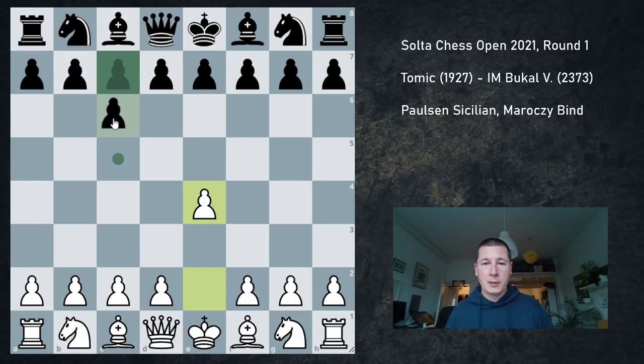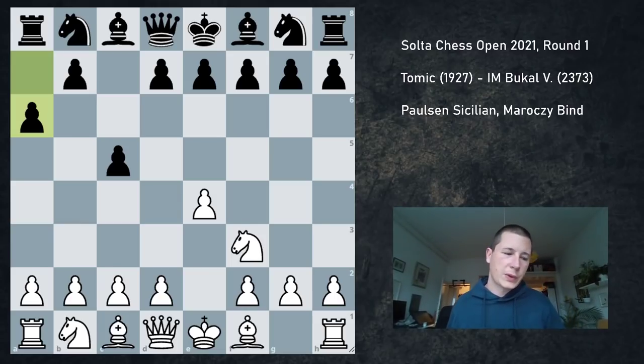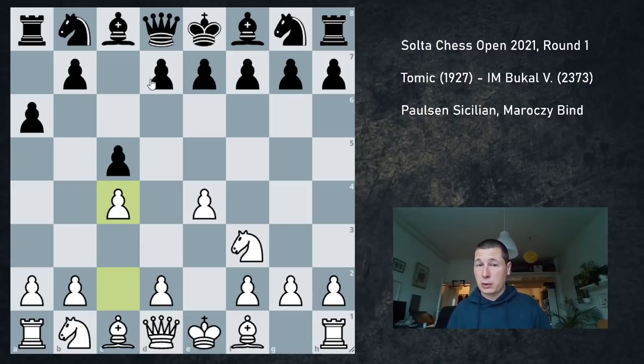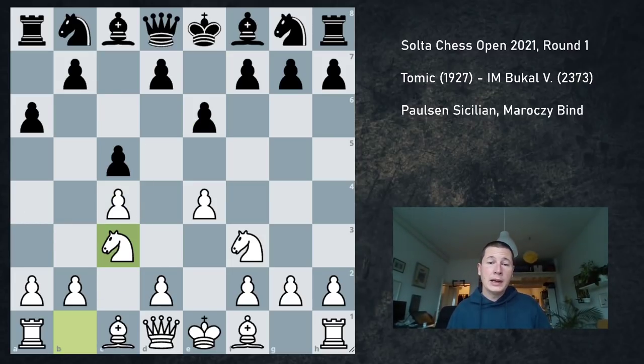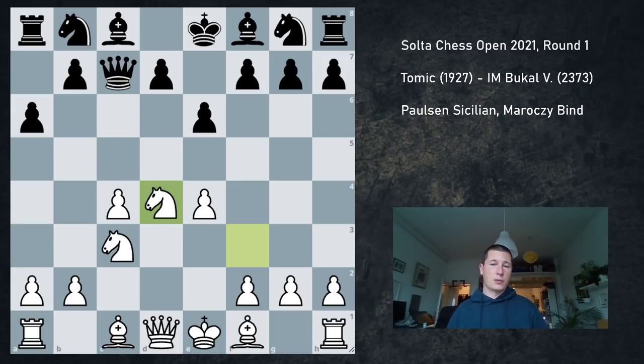I played E4. My opponent played C5, I played Nf3, and he played the Kan with a6, which can still transpose into many different Sicilians. But I played C4, basically going into a Paulsen after E6. E6 is just the best move — he can play D6, he can play Nc6, but E6 is the principled way to play. I played Nc3. He played Qc7, and I opened the position up with D4, and we have cxd, Nxd — this is now a normal Paulsen.